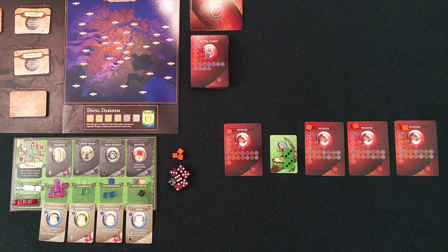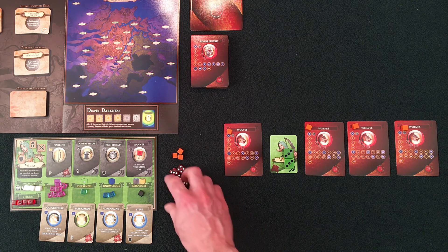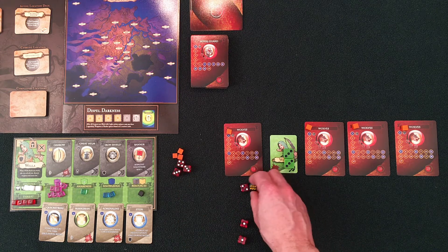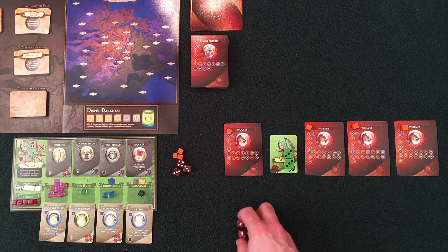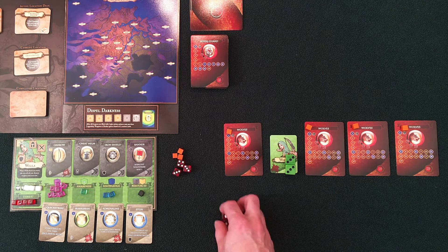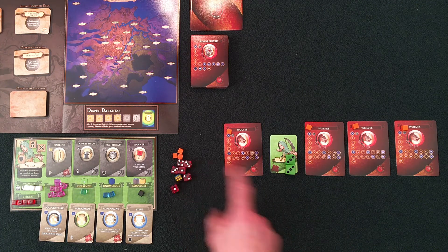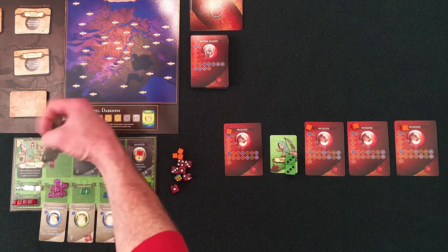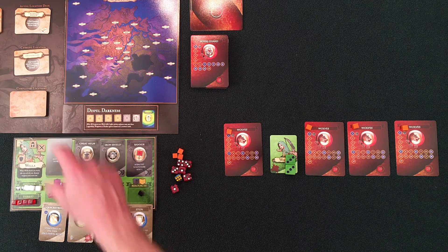It's pretty straightforward. It's the wolf's turn — he's going to go ahead and roll. He rolls a ten. I have six on my defense and I already have nine here, so I block that easily.